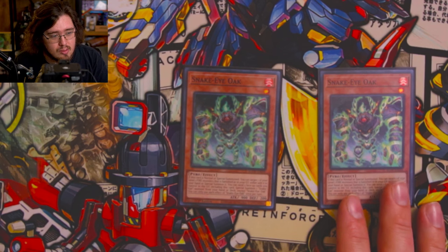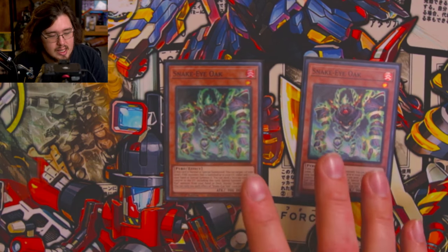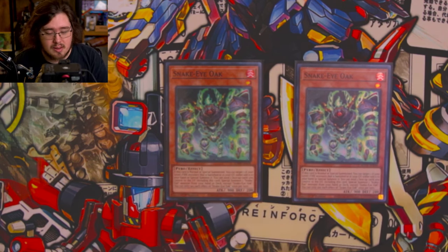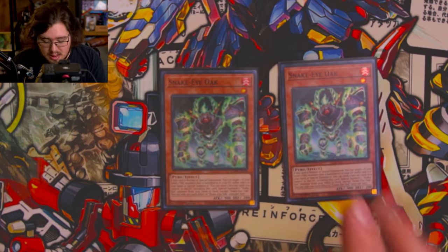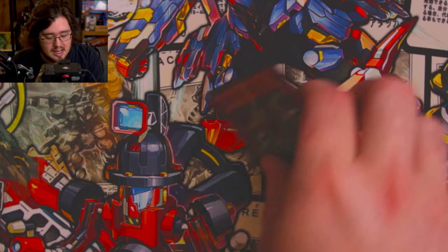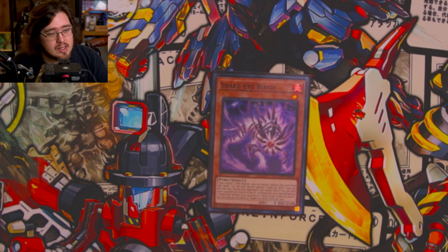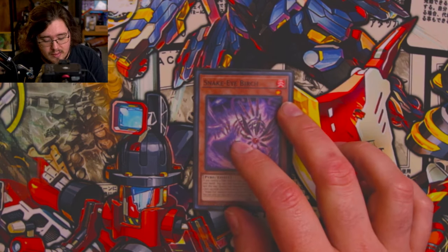We're playing two Snake Eye Oak. He's able to reborn a level one fire from your graveyard or banished on summon, and then has that tag-out effect as well. I would absolutely play three of these if I could, because in Runics this is still a combo piece thanks to that second effect, but it's already a 44-card list and I can't really stretch it higher — there's not really anything I feel like I can cut.